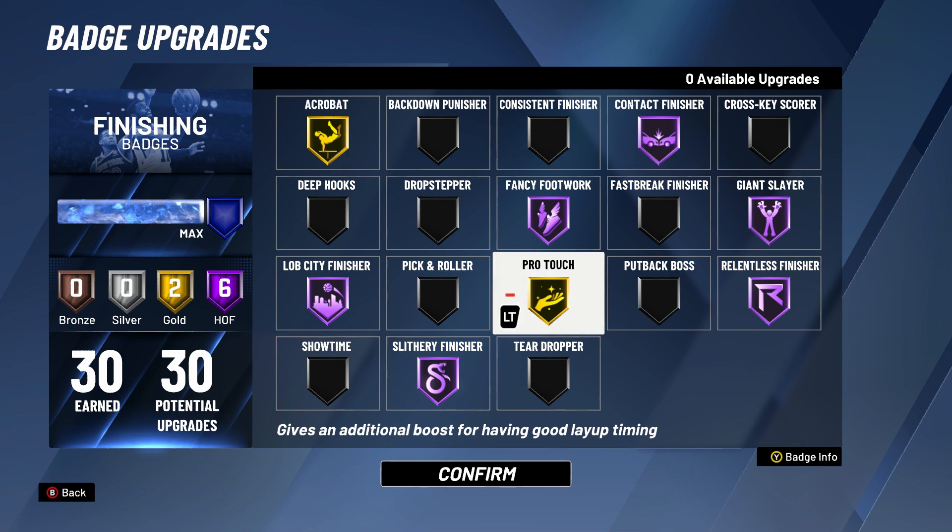I also have Pro Touch on gold — it gives you an additional boost for having a good layup timing. Sometimes I don't time my layups well, but when I do I can see it's going to go because of that boost from Pro Touch. You can also put that on Hall of Fame if you want. These are the best badges I have — you can change them up, put some gold ones to Hall of Fame or vice versa. These are what I use and recommend for a tier finisher.